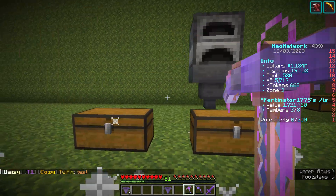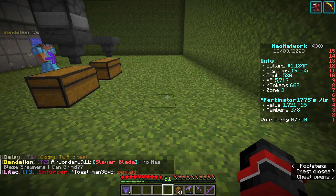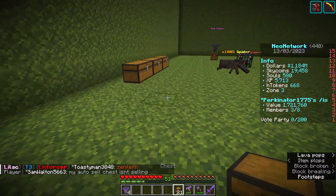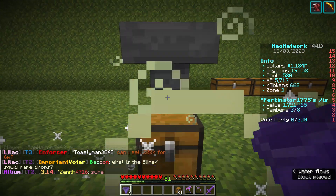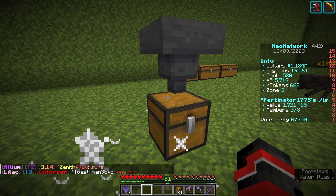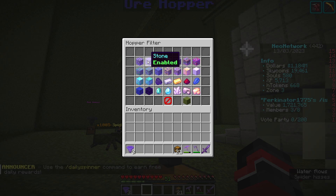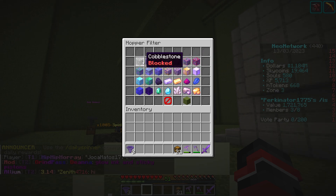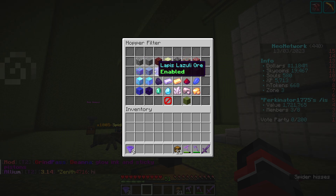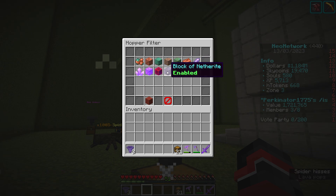Now we want to show you a couple different ways to do it. I'm going to put down an auto-sell chest here and put a hopper directly on it. Because I'm short on cash, I want to make some money. I'm going to crouch with nothing in my hand and right-click it, and it brings up the UI. This will enable you to select exactly what you want. Everything that is lit up means that it will catch that. I'm going to uncheck absolutely everything — I only want it to catch diamonds and emeralds to make some quick cash.